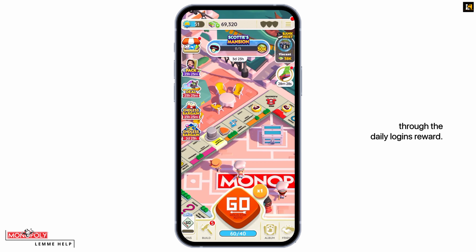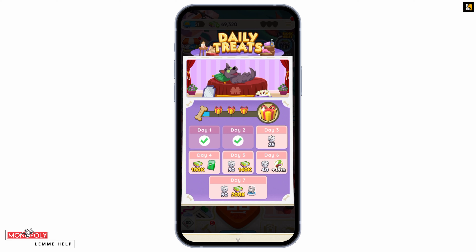The easiest way is through the daily login reward. For that, you simply have to log in, then go to the Monopoly Go main menu, which is on the top right corner — tap the three lines, and you will see the daily rewards. Tap on it and you will get this page.